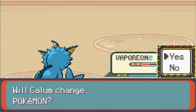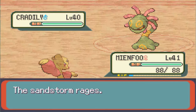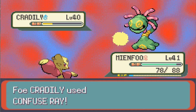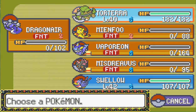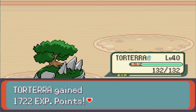A Cradily. What is a Cradily weak against? Cradily is that fossil from Hoenn - it is Rock Grass, and is weak to ice, bug, steel, and fight. So we're going to keep Vaporeon in and go Ice Beam. Never mind, we died. So Fighting - Fake Out first, and then Jump Kick. That works. Meinfoo's dead. Dragon Rage. Dragon Rage. And we're dead. Torterra - Earthquake. Earthquake - and it's dead.